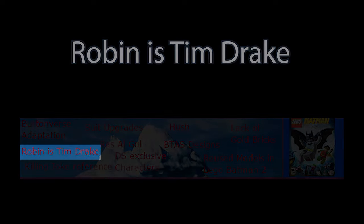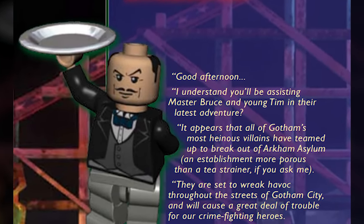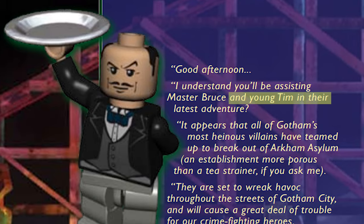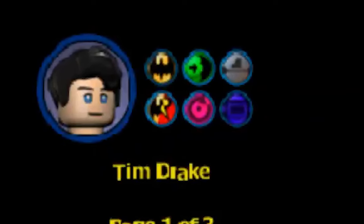Anyone familiar with Batman lore will know that there have been multiple characters who take on the role of Robin. Based on a combination of Robin's character model design in the game, an extract from the console's instruction manual, and the DS version of the game having a Tim Drake character, it is reasonable to assume that Robin in this game is Tim Drake.